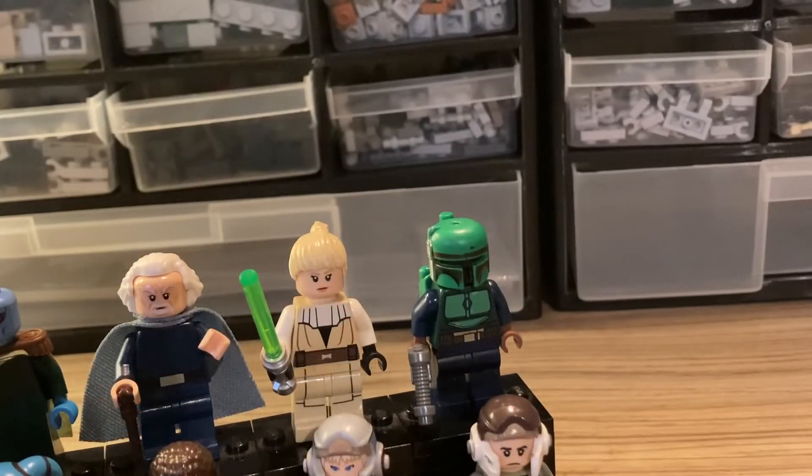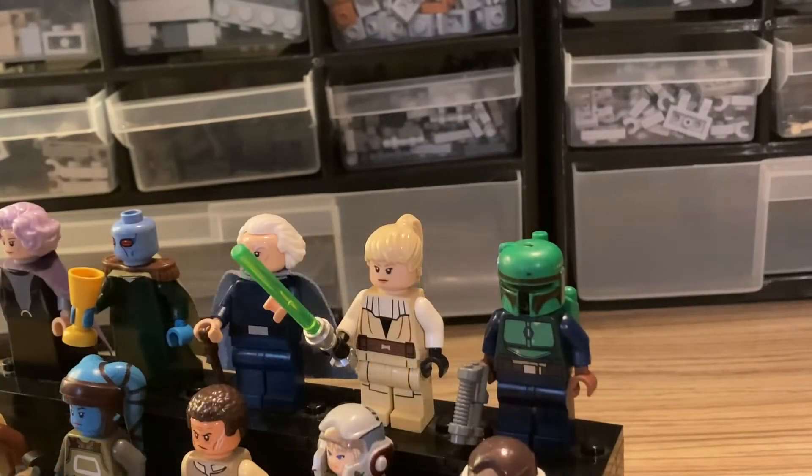In the far right we've got a Mandalorian bounty hunter. I just took the Boba Fett helmet and jet pack — that original one — and started putting it on different figures, and it just worked with that Mandalorian figure from the battle pack. I think the combination of the green in their torso and the helmet together work really well, and the dark blues contrast really nicely with the green.